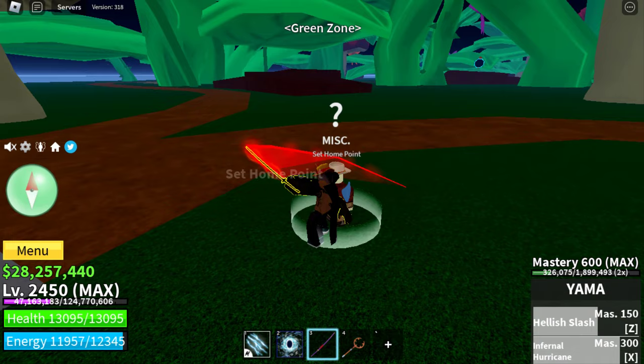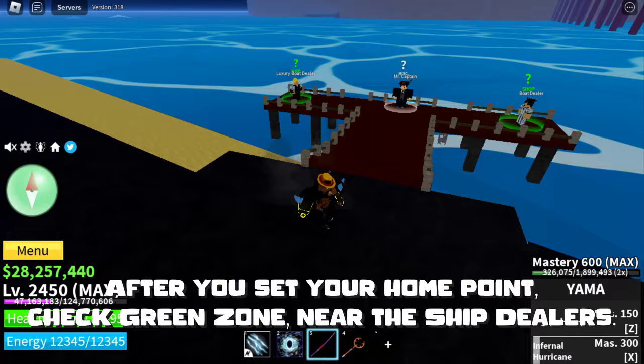After you set your home point, check green zone near the ship dealers. Here.